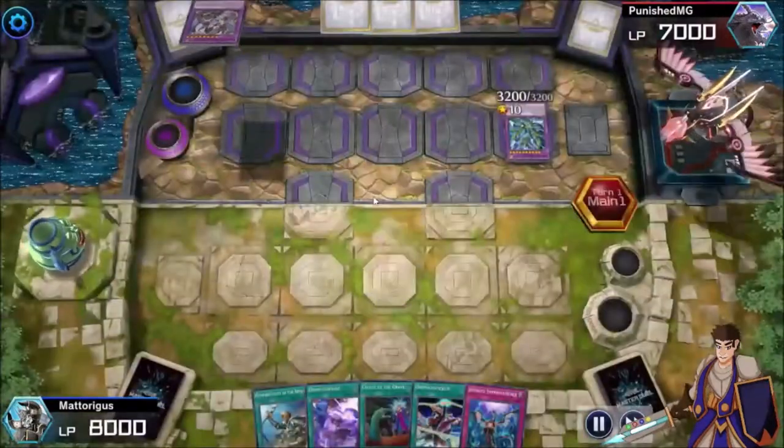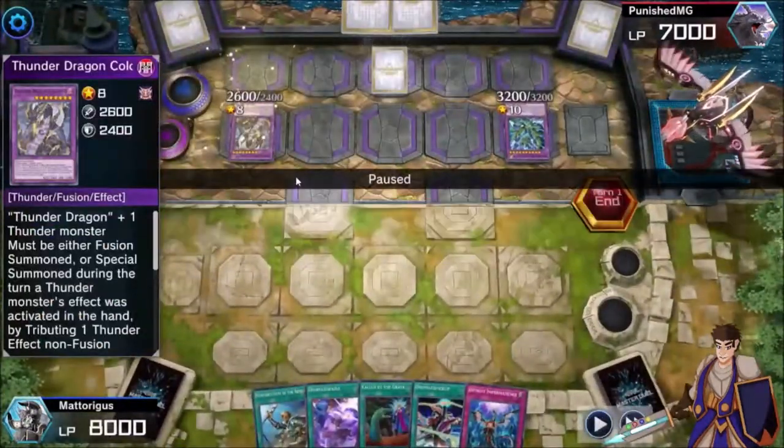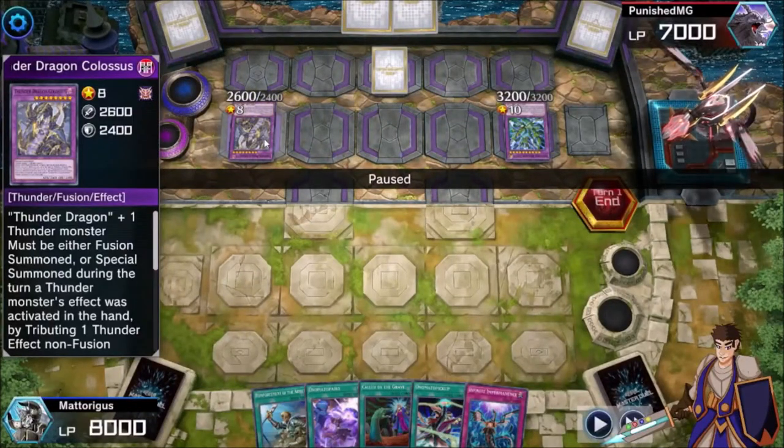Oh, Nemesis Corridor. That lets you summon Colossus in every deck. Put back a Weather Painter monster to make Colossus. You can do that in every deck.